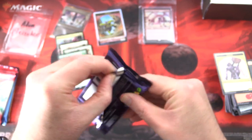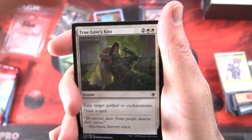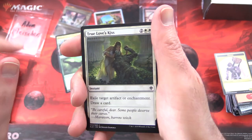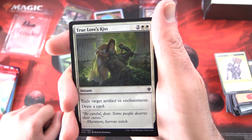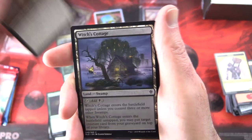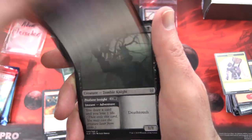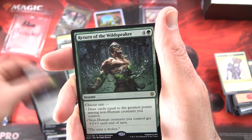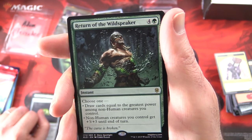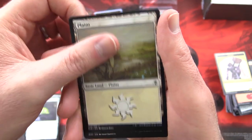On to Throne of Eldraine. Did anyone see the earlier video I did on Saturday — the Secret Lair Ultimate Edition? If you like Fetchlands, you do not want to miss that one. Next pack we have True Love's Kiss, Witching Well, Tempting Witch, Sporecap Spider, Locthwain Paladin, Witch's Cottage — the witch voice is getting a workout this episode — Maraleaf Rider, Silverflame Ritual, Searing Barrage. Uncommons: Elite Headhunter, Foulmire Knight, Witch's Oven. And rare: Return of the Wildspeaker — instant for five, choose one: draw cards equal to the greatest power among non-human creatures you control, or non-human creatures you control get +3/+3 until end of turn. And a foil Forest, a Plains, and we're on to the next pack.